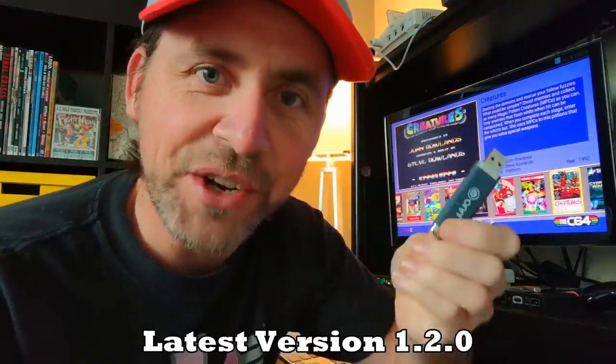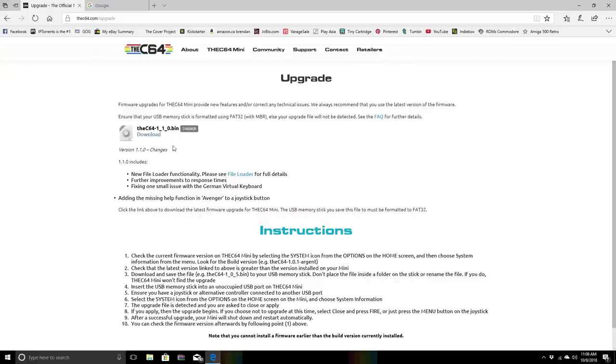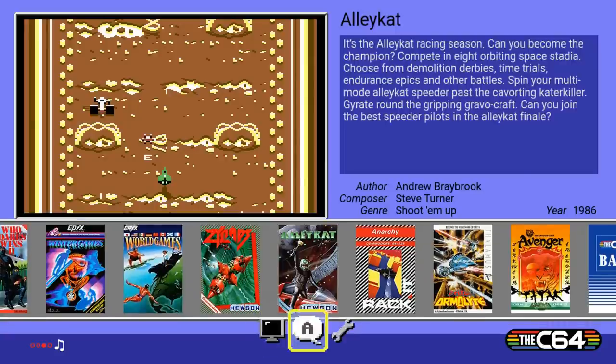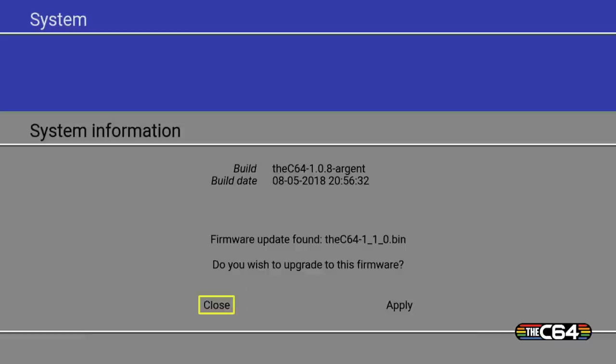Before we get going, you're going to have to update your firmware for your C64 Mini. I've shown this in multiple C64 Mini videos, so I'm just going to do a quick abbreviated version for newbies who aren't sure how to do this. Go to the C64 page, download the file, put it on a USB drive, put it in your Mini, turn it on, go to the Settings page, scroll down to System Information, choose Apply, and it will update your Mini. Simple as that — it will only take a minute.